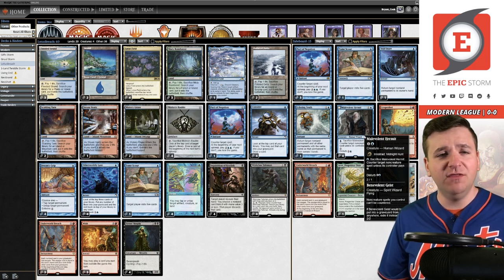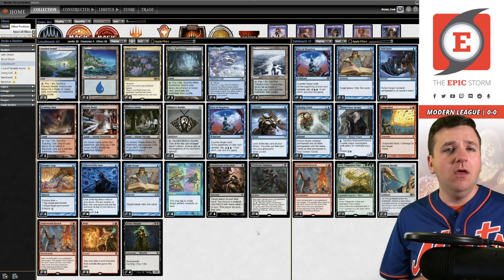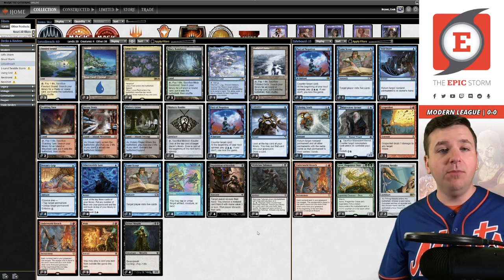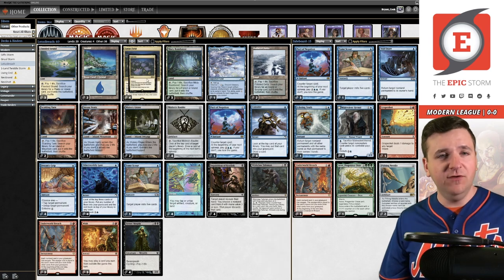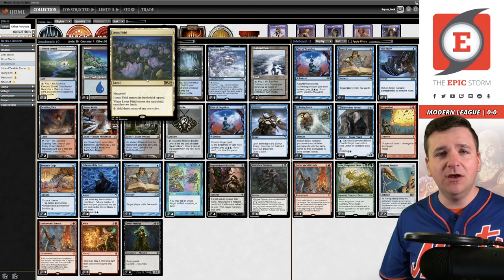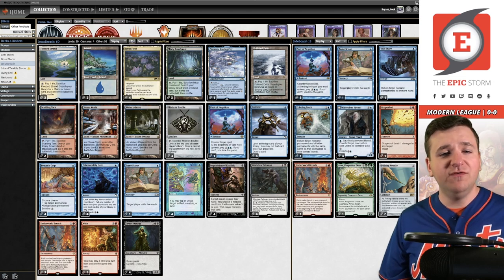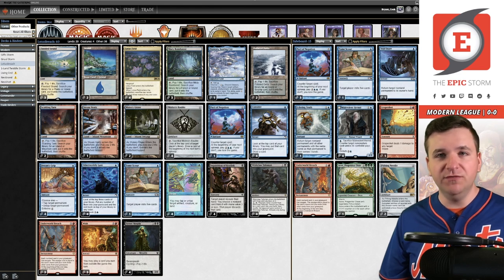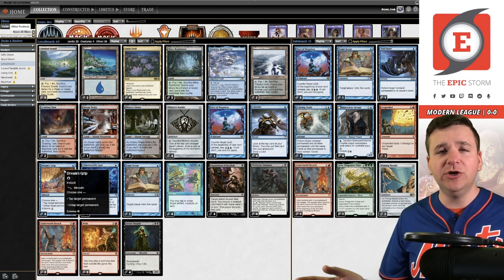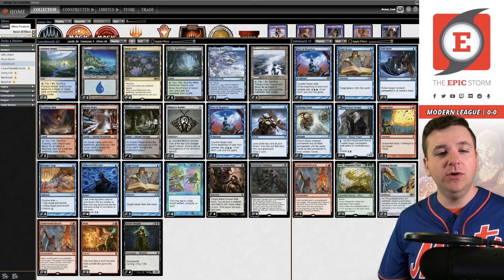Otherwise, this decklist is the same as the one I played in the previous video. If you're watching this deck for the first time, welcome — this might not be the best intro video, but I'll do a quick breakdown. We are a Lotus Field deck. Lotus Field taps for three mana but requires you to sacrifice two lands — that's actually a feature, not a bug. We use effects like Twiddle and Dreams Grip as blue Dark Rituals. They're better than Desperate Ritual here because they're only one mana and they make three.